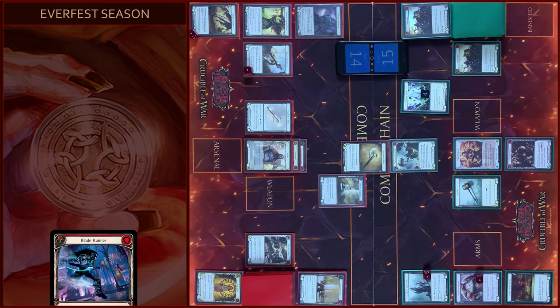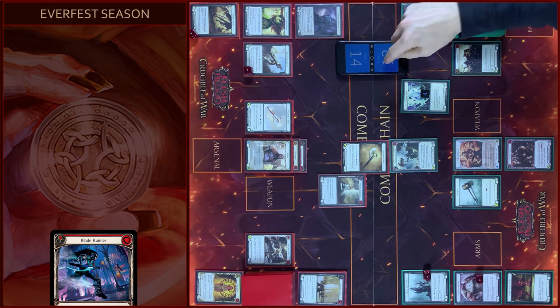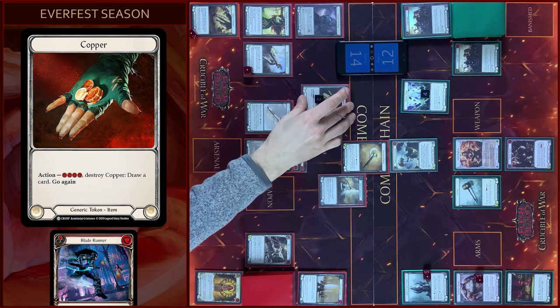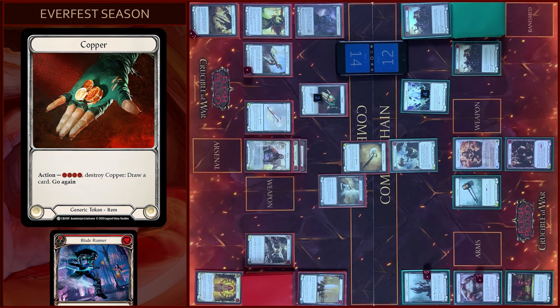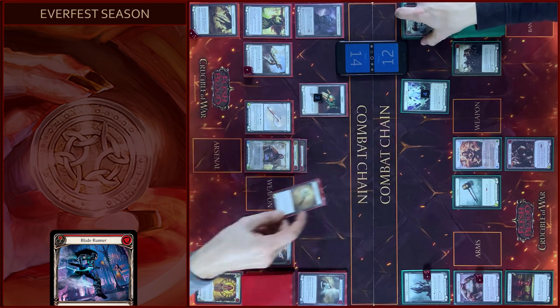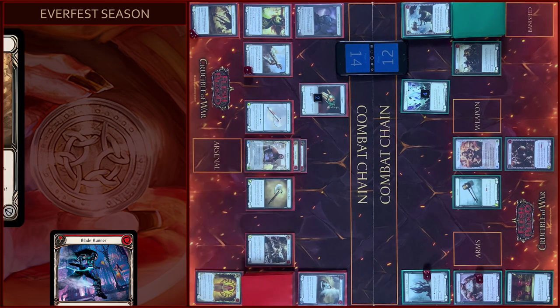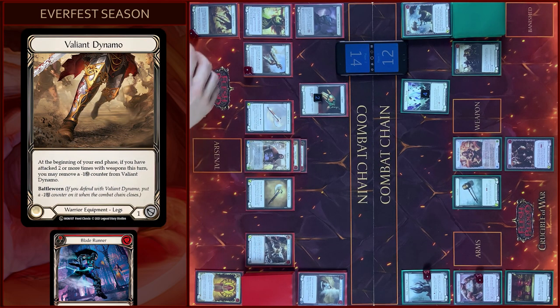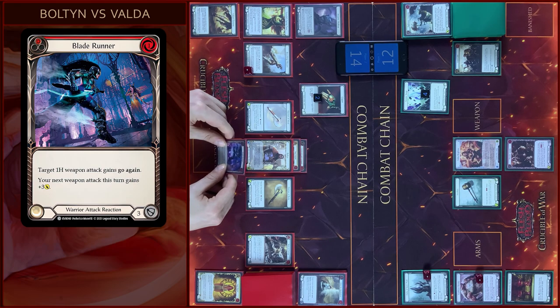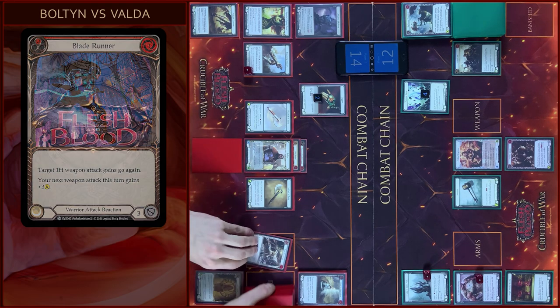You take three. And I will create two Carper Tokens. That's all, let's close this combo chain. In the beginning of my End Phase I remove Counter from Dynamo. And then I will arsenal this card — passed on to you.